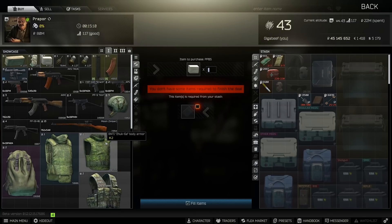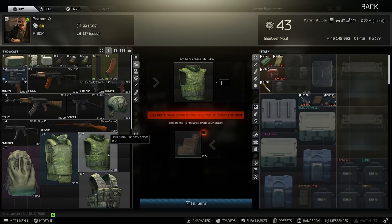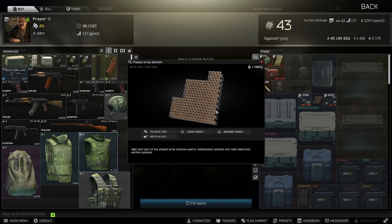Also here we have the ZUK-6A, which is an armor that I've basically complained about not existing in the game at all. It's come back for two of these phased element arrays, which is kind of interesting.